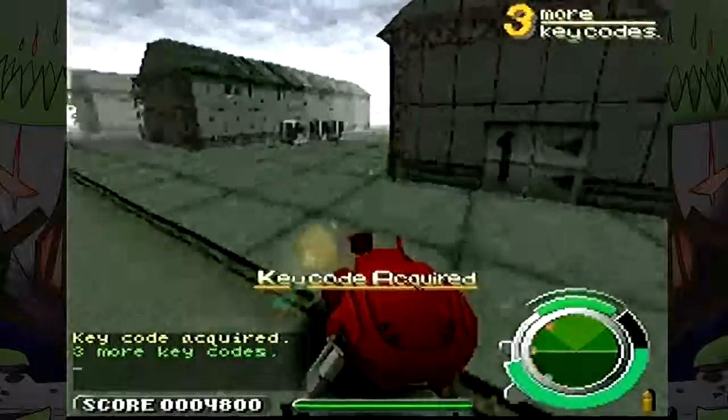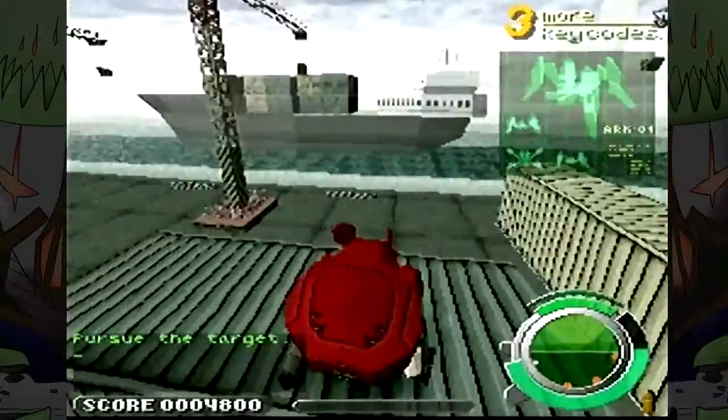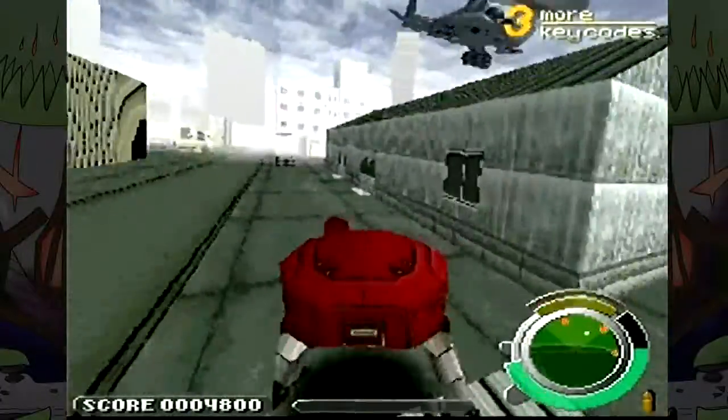Key code acquired — that was good. There's a helicopter up there. There's a bit of a draw distance issue. Pursue the target. Yeah, there's a helicopter — that's the problem. Let's get up on the roof and take care of this guy.